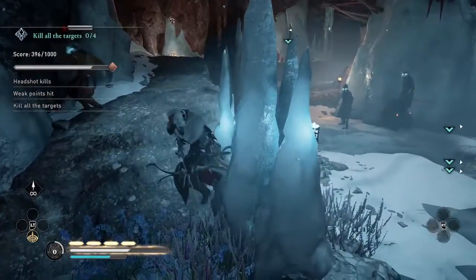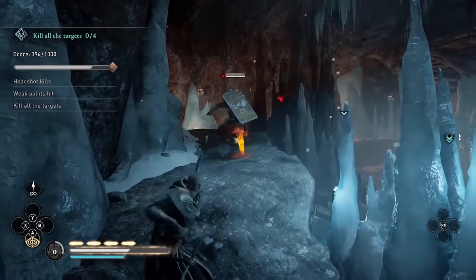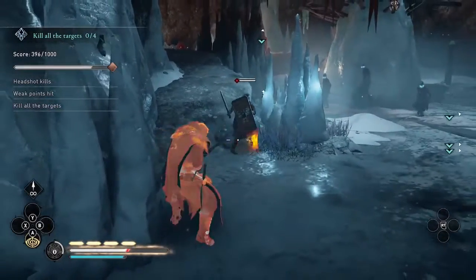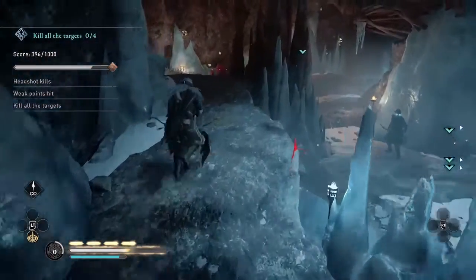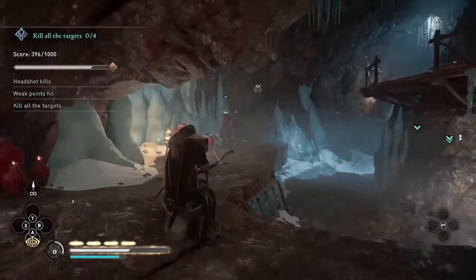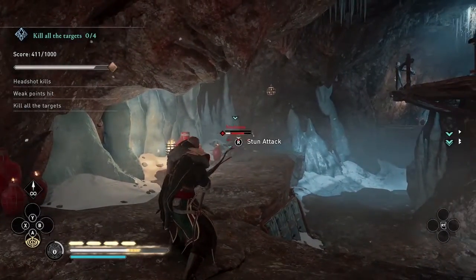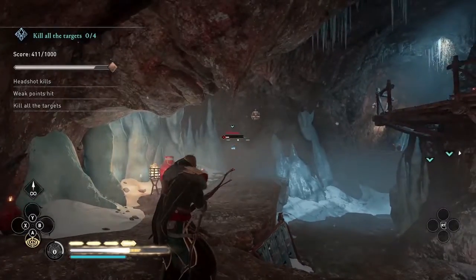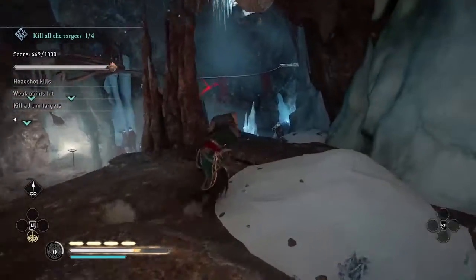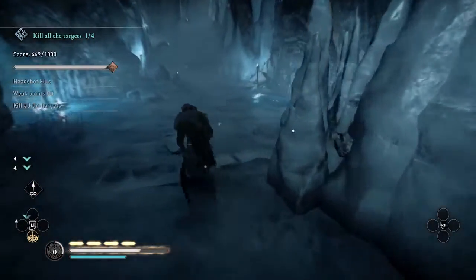The other new skill you'll see Eivor using here is Light-Fingered, which is in the Raven skill tree. It lets you basically auto-loot — you'll pick up loot from nearby enemies by just walking close to them without being prompted. That especially helps in this part of the trial, because there are a few enemies around and I like to collect their loot as quickly as possible after killing them, just in case they have rations that are going to help me heal.